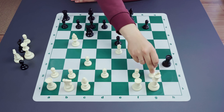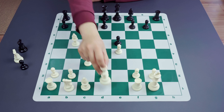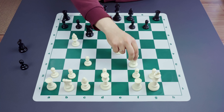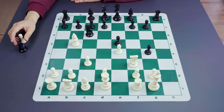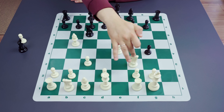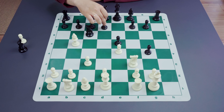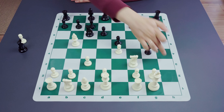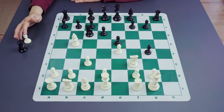Another way to play as black, after white's incorrect hxg4, is actually the d6 move. After gxf3, Qh4, white was able to protect the king with the Qh3 move. But if black starts with d6 here, the bishop starts playing a role in the attack, and white cannot protect the king with Qh3 anymore, which means white has only a few resources.